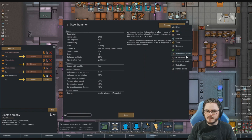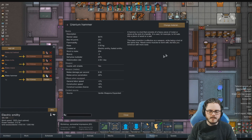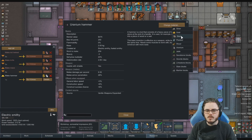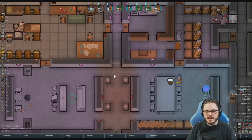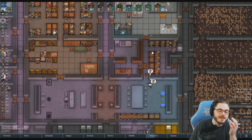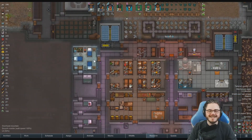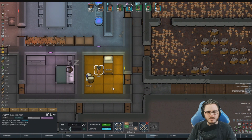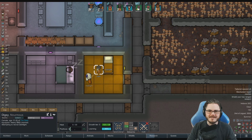Comparing hammer materials: granite gives 4.8/19 stats while uranium gives 8.5/28, with steel being overall better than stone. A chat member confirms they specifically got the mod for the pickaxes. Digsy is attempting to recruit a prisoner - Medium has an inspired trade ability despite being a baby.